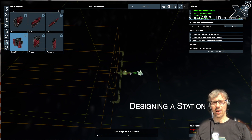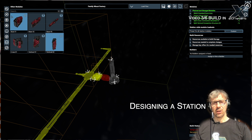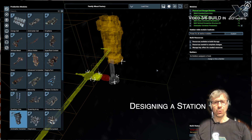Next you start the plan build menu, and here you basically put together a station from modules. Those modules on the left side of the menu can be used like Lego stones — you put them together and form and design your own station.